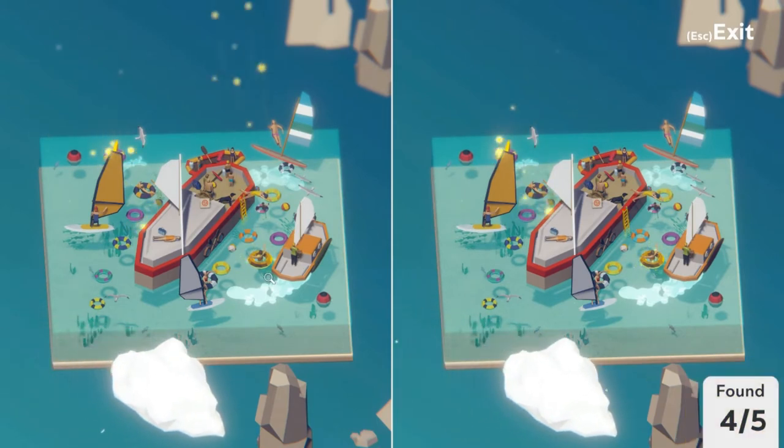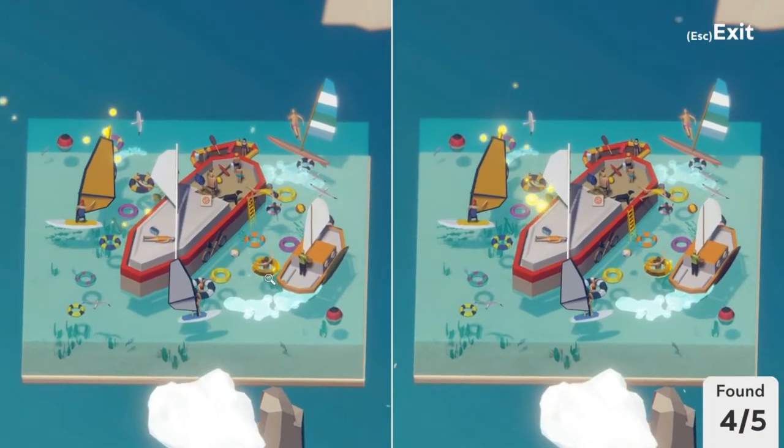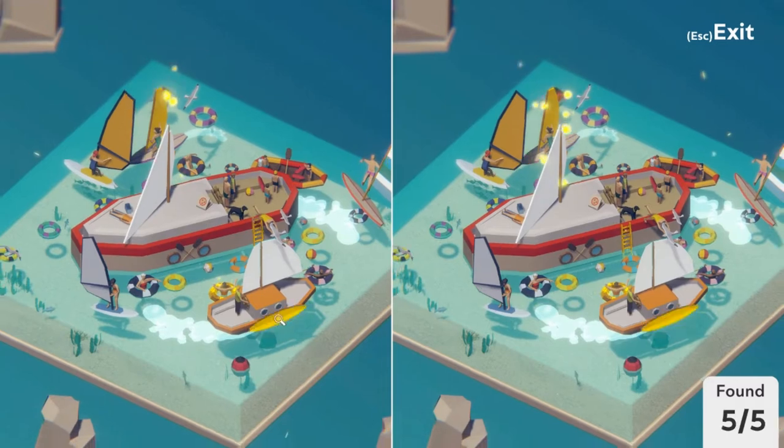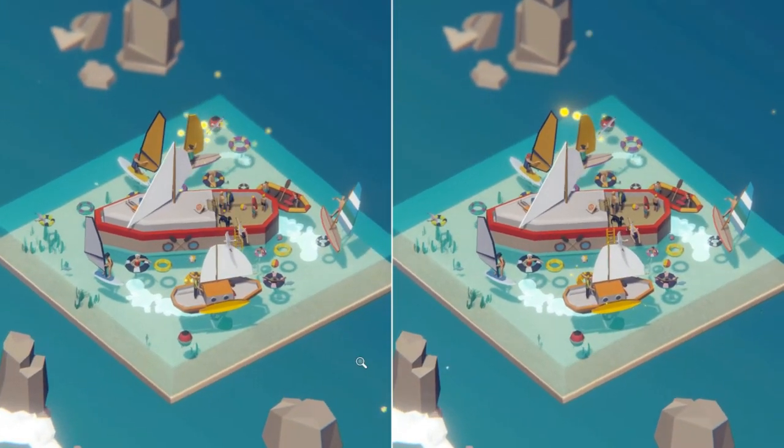The ladder is positioned differently on the boat. Only one more, which is a surfboard here on the side of the boat — different colors. Onwards to map number four in the water world.